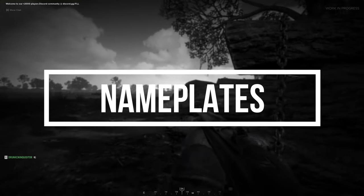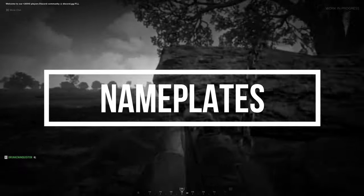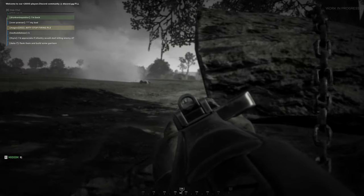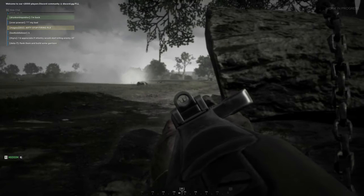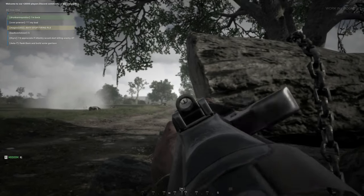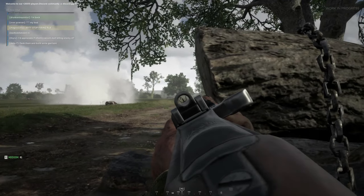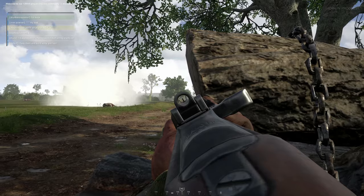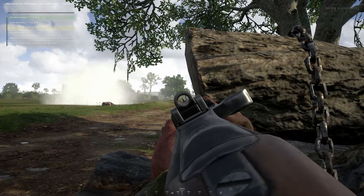Nameplates. Go into your general settings and set your nameplates to at least 250 meters. This will help you quickly identify friendly targets at range so you don't accidentally team-kill them. Many players recommend setting this to 500, but for me 250 is fine and it's giving me no issues.